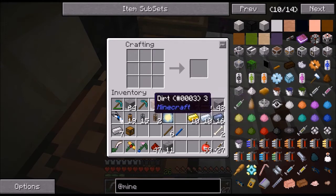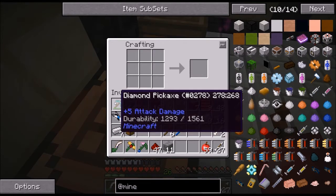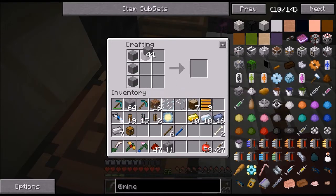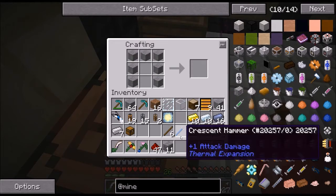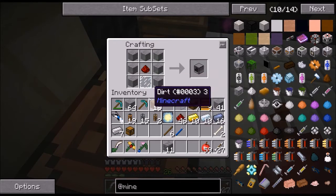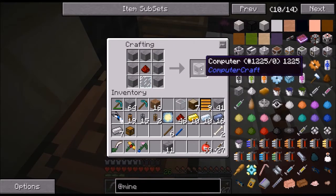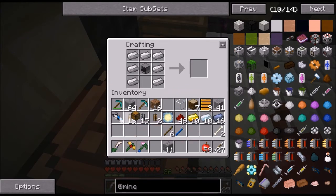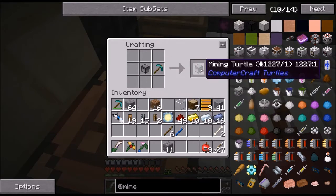Let's make another diamond pickaxe — this one is damaged so that won't do. If you're new to my channel, I try to upload three times a week on Monday, Wednesday and Friday. If I upload on any other day it's usually a Dutch video, so it's kind of an extra. So here we go — we're going to make a computer, then upgrade it to a turtle, then upgrade that to a mining turtle.